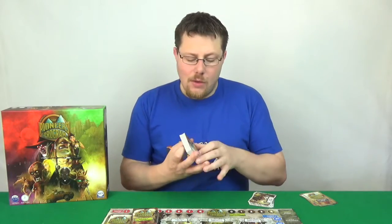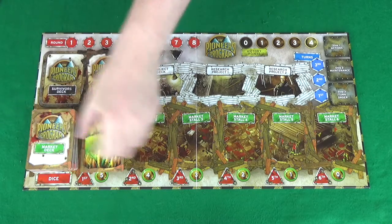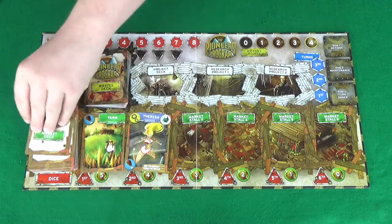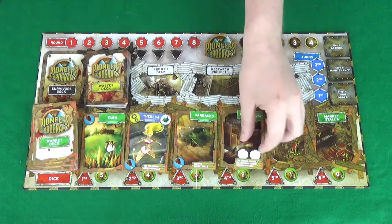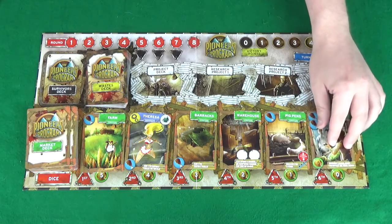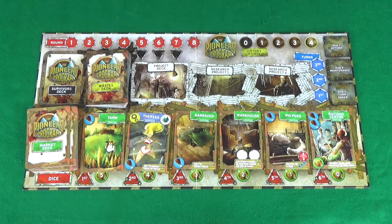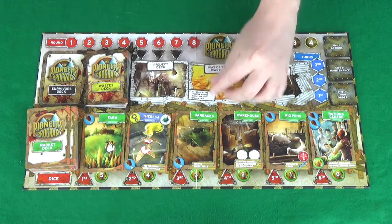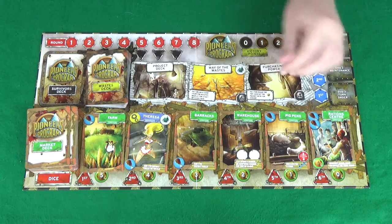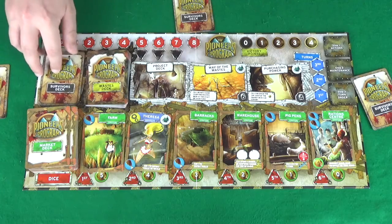So we've got our waste deck there. We then have our market deck down here, and with the market deck you also want to reveal six cards into the market stall spaces. Then your project deck will sit next to your waste deck, and you'll reveal two of these as your research projects. The survivors deck you'll want to deal one card to each person playing, then the remainder will sit in the survivors deck space of the board.